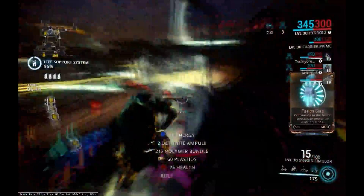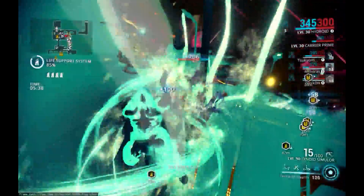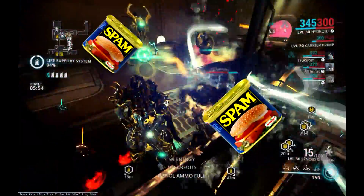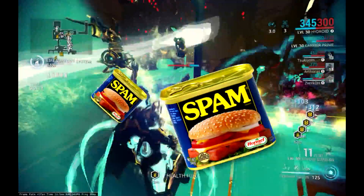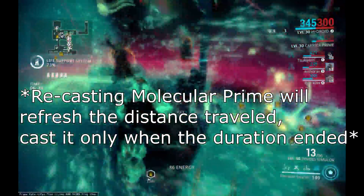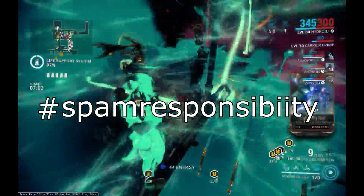Choose a spot where you think is best to cover yourself — having a cramped space would be ideal. Now, all you and your team have to do is spam: spam those Desecrates, spam those Molecular Primes, spam those Energy Vampires, spam those Tentacles. Do note that spamming Molecular Prime will refresh the ability's distance traveled, so cast it after the duration ends. Hashtag spam responsibility.